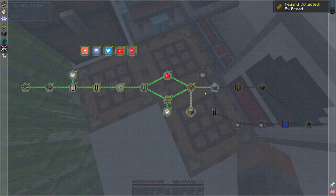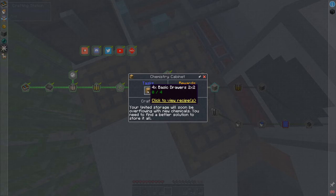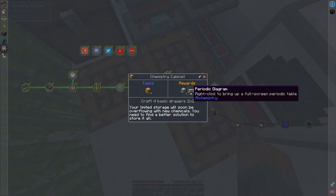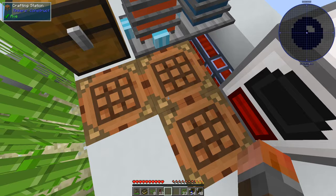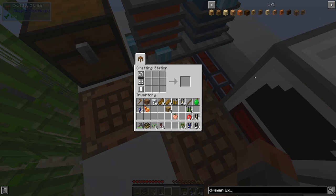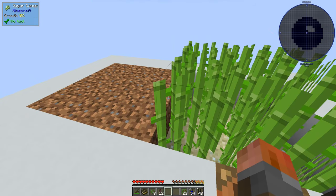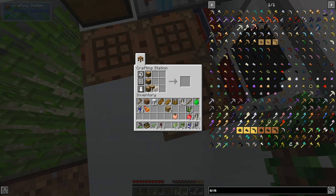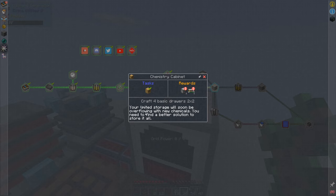And then we've got chemistry cabinet. Are they just storage drawers? Yes, they are just storage drawers - two by two storage drawers, in fact, which are pretty good to get going. You get a drawer controller and a periodic diagram. So we're probably going to need to know the periodic table - this is educational as well as gaming. Basic drawers two by two are going to be straightforward. We need to go and grow a few more trees. Plenty of trees - and we should be able to craft four chests. This makes just one batch of four, which is exactly how many we need. Chemistry cabinet: your limited storage will soon be overflowing with new chemicals, you need to find a better solution to store it all.